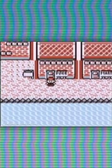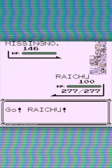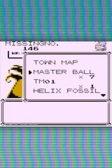fly to Cinnabar Island, and then use Surf up and down the island's coastline until MissingNo attacks you in a random encounter. You can catch it, kill it, or run away.